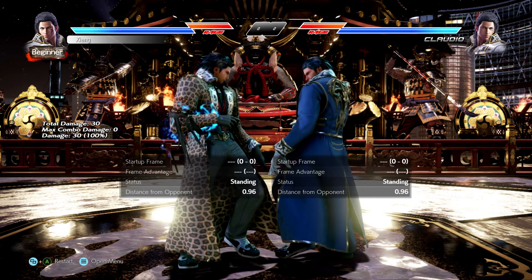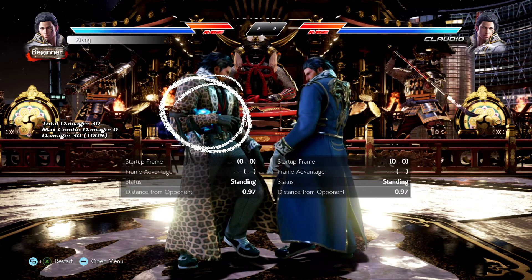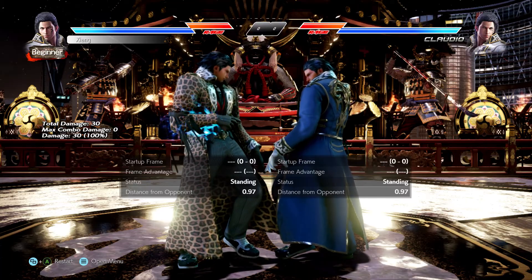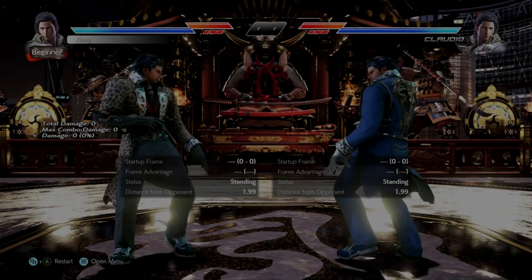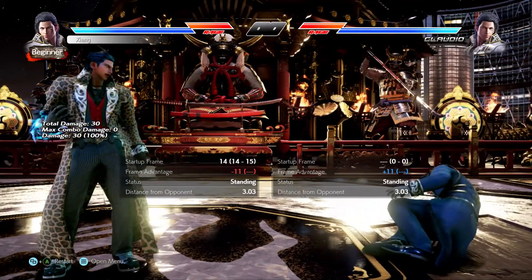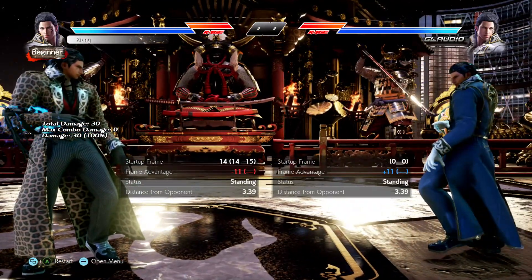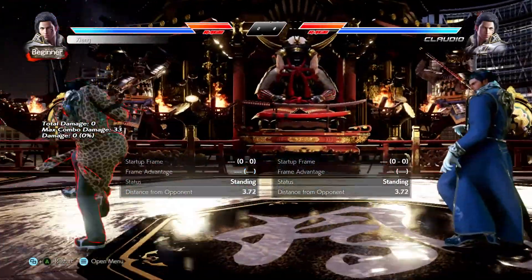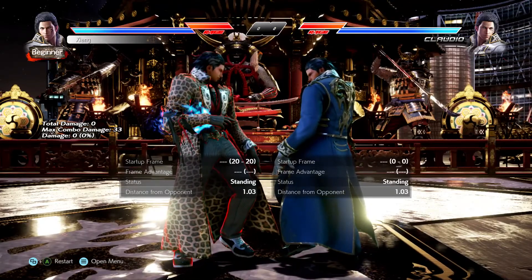The only indicator that you're charged up is the blue glow around his fist. Until you use an STB move, the charge stays, but once you burn it, you have to charge it again. And unlike traditional stances, there is no manual command to charge Starburst. Instead, there are only a handful of moves that will do so, and they have to actually hit. The one exception being his rage drive, which will charge STB on block and whiff as well.